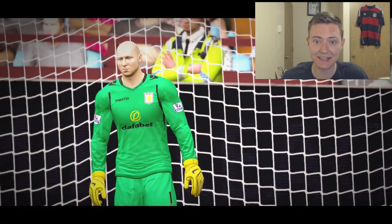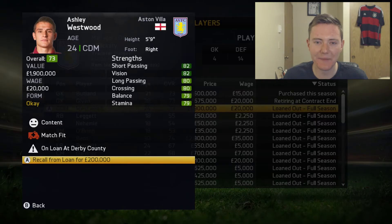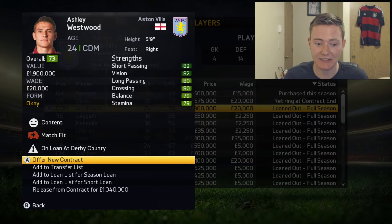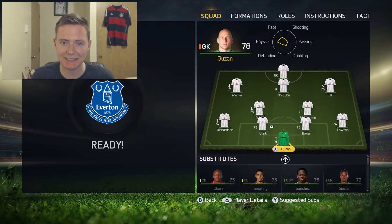Tom Cleverly is out for three months - that's two players out with him and Bakuna who have the ability to play center mid. We may even have to recall Westwood from loan due to the injuries, and I really don't like doing this and paying two hundred thousand to bring a player back from loan. But we're gonna have to do it for Ashley Westwood - we just don't have enough depth at the center mid position. So we're gonna recall him and put him in the starting lineup.